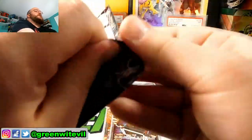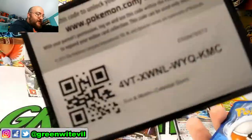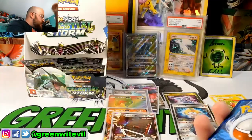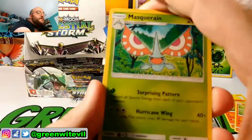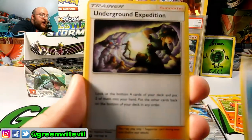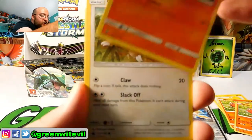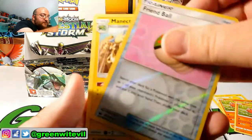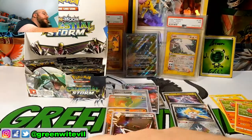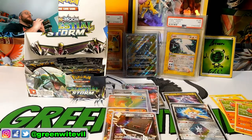Here we go, next pack in. Green code — I feel like the last six packs are going to be all greens. We got a Masquerain, Howe, Underground Expedition, Love Disc, Spinarak, Torchic, Slakoth, Shuppet, Reverse Friend Ball, and a Manetric regular Rare. So now I have three Manetrics in total — that's good for the future.